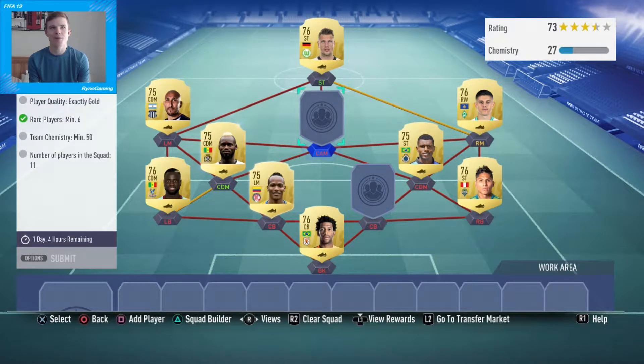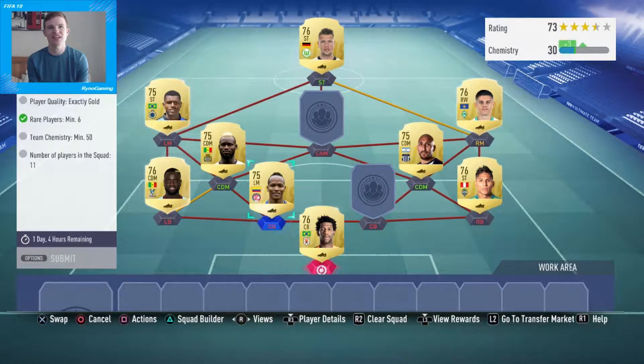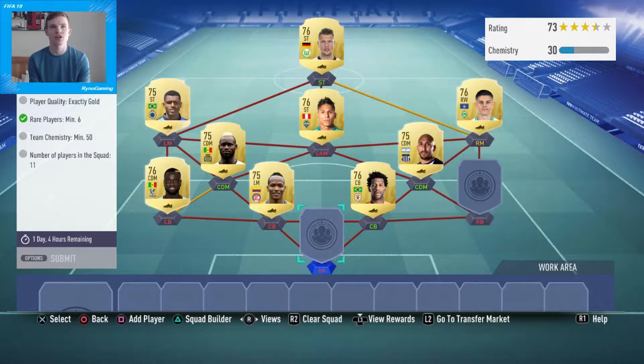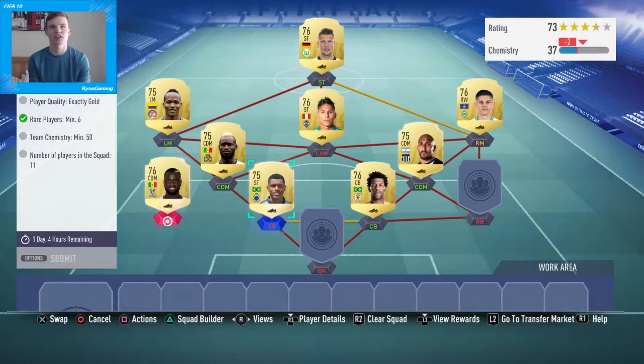Obviously 50 is not a lot, but the kind of downside to it is that you do need a little bit of chemistry. So you need some players that are going to link together — you can't literally just throw in a completely random squad. You do need to try and get some links in there somehow.